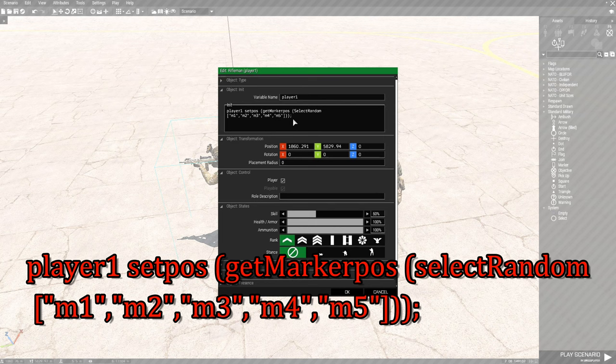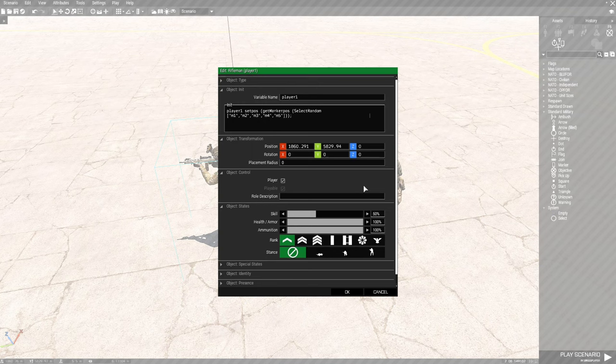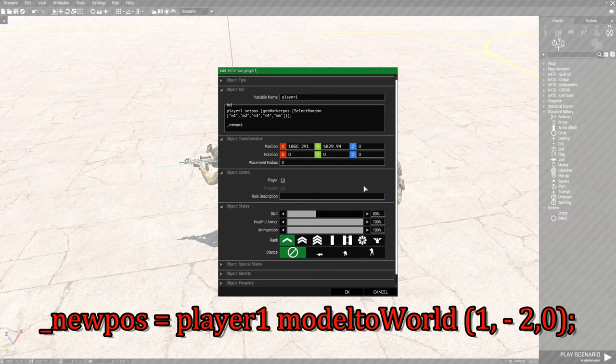So that's not done yet. We're going to go down a couple lines — just hit your spacebar and go down one so you can clearly see what you're typing. This next line is going to be: _newPos = player1 modelToWorld [1, -2, 0]; — that's model to world with those coordinates, and then a semicolon.